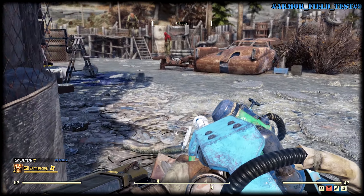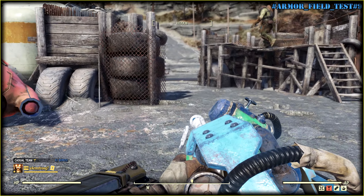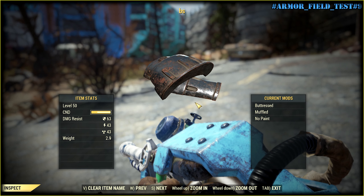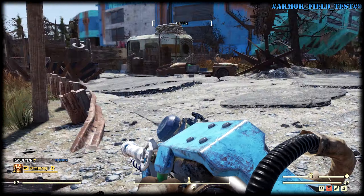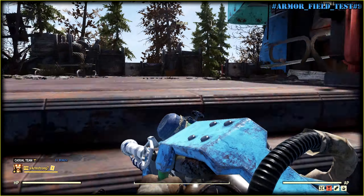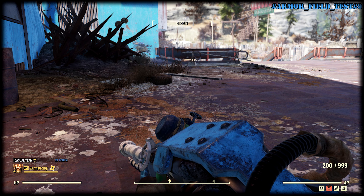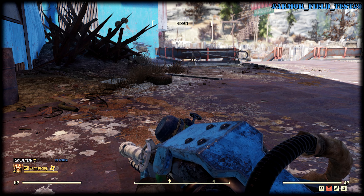But now let me show you the actual difference. Brotherhood of Steel Armor — 4 limbs are Muffled, it should be quite good. Even if in the first test Brotherhood of Steel and Secret Service were the same, here there is a difference.